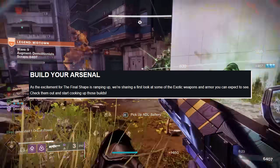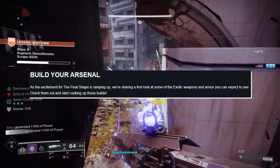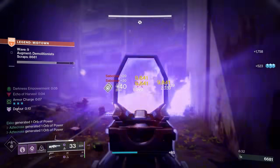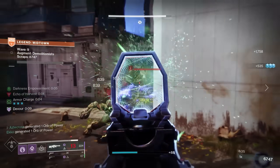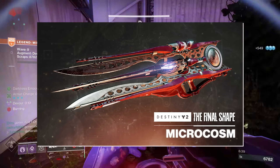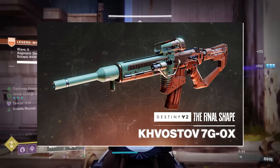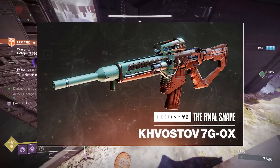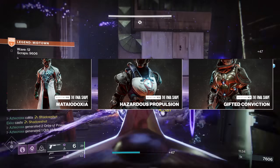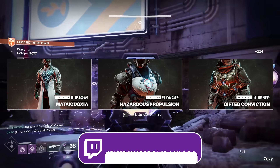Build Your Arsenal: as the excitement for The Final Shape is ramping up, we're sharing a first look at some of the exotic weapons and armor you can expect to see. Check them out and start cooking up those builds. We're going to watch this live on Saturday when I get back, but let me just say they look juicy. Microcosm is a phenomenal looking trace rifle. I'm not even that crazy about trace rifles, but this one looks like it puts out. We even got Khvostov here — an old classic with a ricochet effect. There were a number of exotics shown off, and we'll go through all of it this weekend on our Twitch.